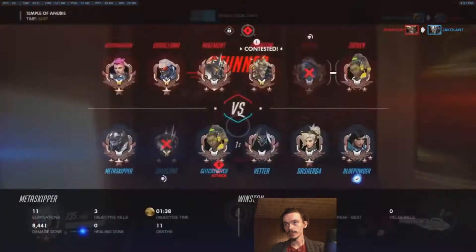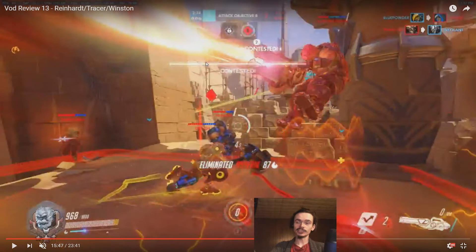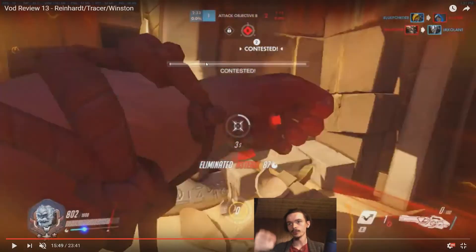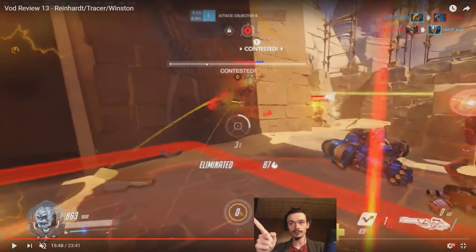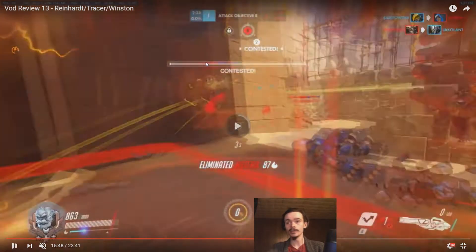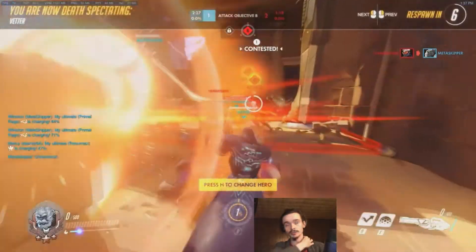Now we're swinging around, we're trying to push people off of the point. It's really difficult to keep track of things when I'm in Primal Rage — I get really disorientated. What we really want to do is try and put somebody in the corner and beat them to death. We're disrupting a lot of people right now. We also see this Soldier, who is someone we want to focus — high on our list of priorities. He puts himself right in front of that doorway behind us, we could get him in there and just kill him in the back, but by the time we realize that it's too late. We get Earthshattered, and then we got pinned right as Primal Rage ended. Feels bad, man.